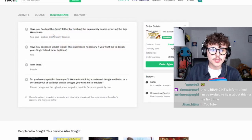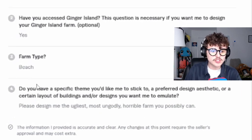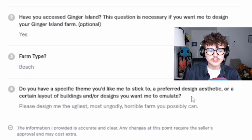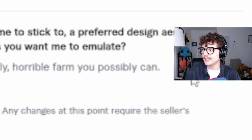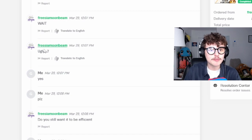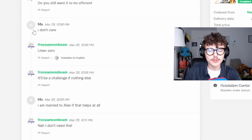In the requirements, I answered the first, second, and third questions pretty normally. Then he said, 'Do you have a specific theme you'd like me to stick to, or a preferred design aesthetic, or a certain layout of buildings you'd like me to emulate?' And I just said, 'Please design me the ugliest, most ungodly, horrible farm you possibly can.' We exchanged a brief back-and-forth — he was like 'wait, ugly?' then asked if I wanted it to still be efficient, and I said I didn't care.